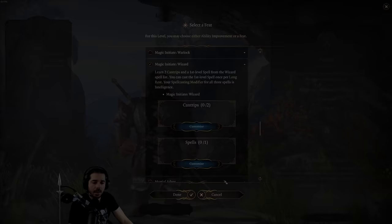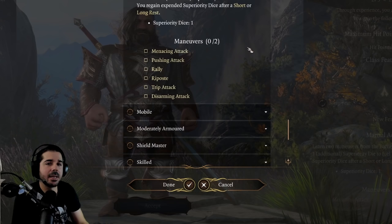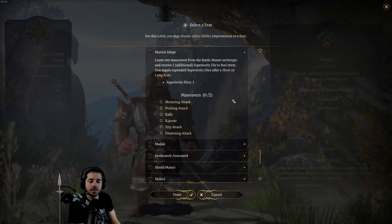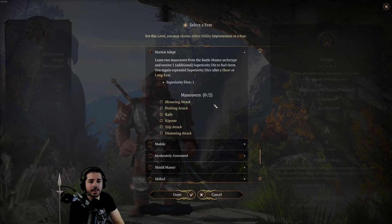The next feat is called Martial Adept. Martial Adept allows you to learn two maneuvers from the Battlemaster archetype — a subclass of the fighter — and you get one superiority die to power them, which replenishes after a short rest. So you have the option to choose between two maneuvers and use one of them per short rest.